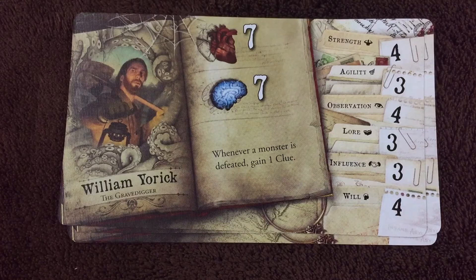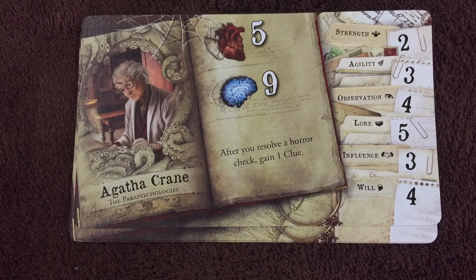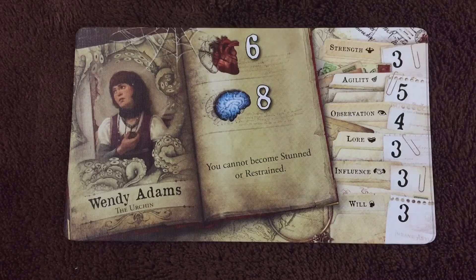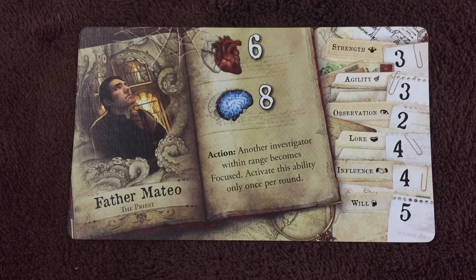We've got William York — whenever a monster is defeated, gain one clue. Notice it's not when York defeats a monster; it's when any monster anywhere on the board is defeated. Agatha Crane — after you resolve a horror check, gain one clue. You don't even have to resolve it successfully. Here we've got Wendy Adams, the urchin — you cannot become stunned or restrained. Rita Young, the athlete — you may move one additional space as part of your move action. And Father Mateo — as an action, another investigator within range becomes focused; activate this ability only once per round.